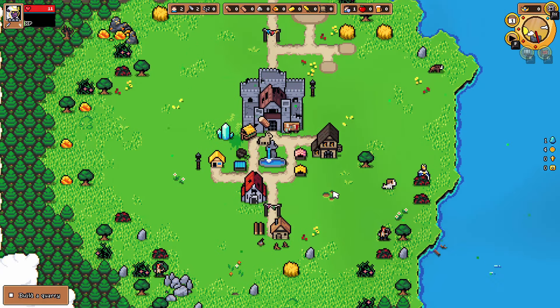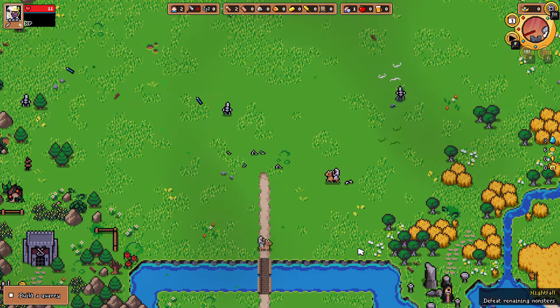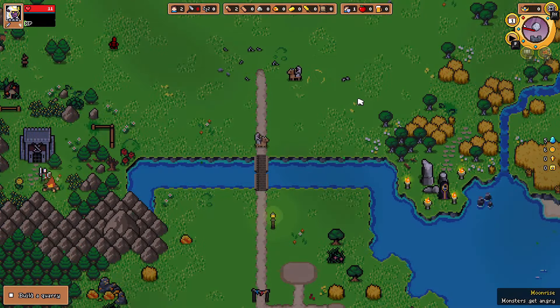They just continuously attack — what am I gaining from this? At nightfall, defeat the remaining monsters. Moonrise — monsters get angry. The music is great and I'm getting cards and coins.